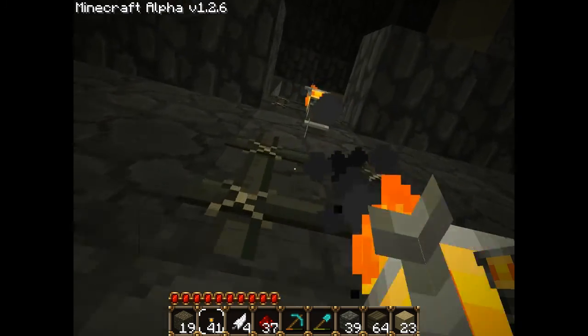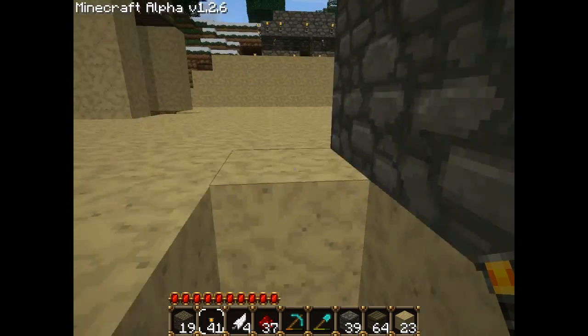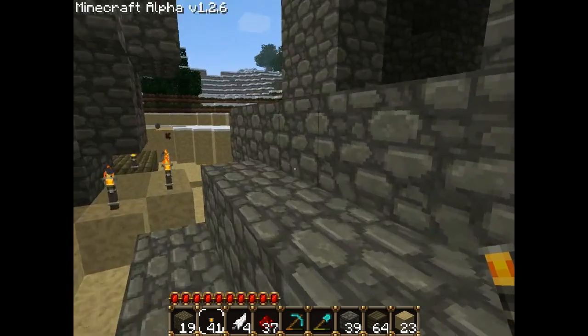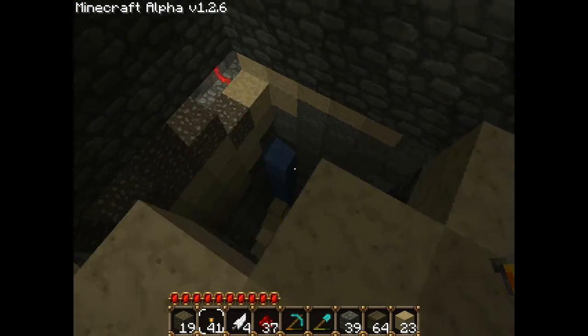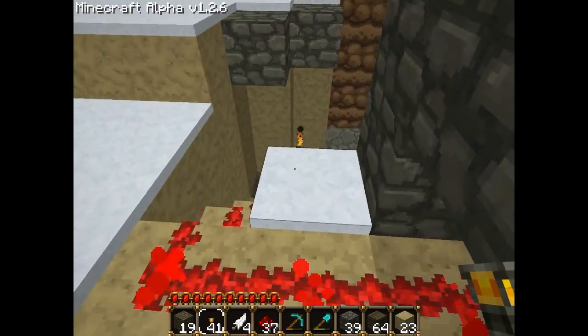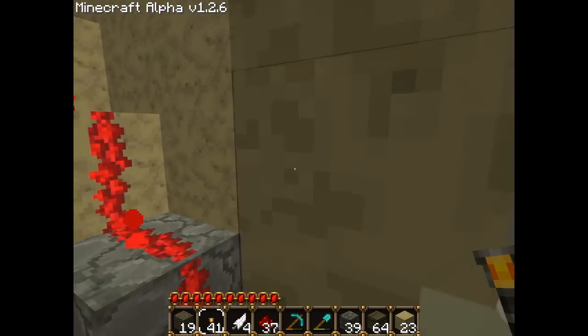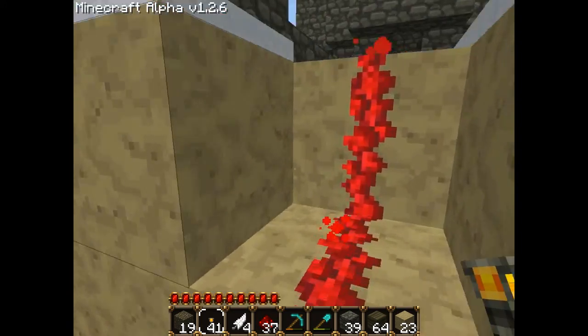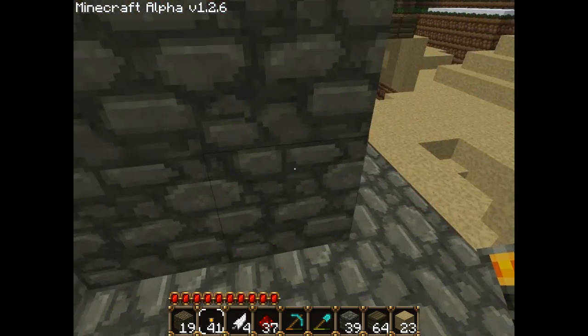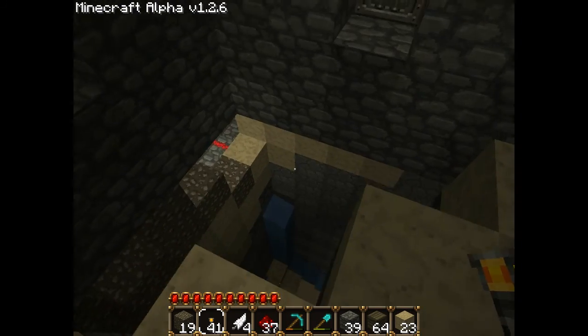Let's go upstairs and take a look at the damage. This is basically how you do it. If we go around to our little water mechanism, you can see the water is now flowing down into the little tunnel, and it's hit the top where it hit the torch. It takes a wee while to get the hang of it if you have to build it, but once you do it's pretty ingenious.